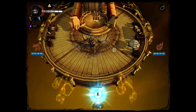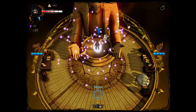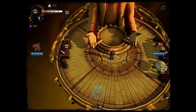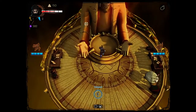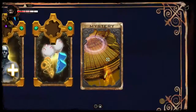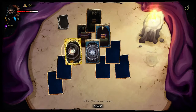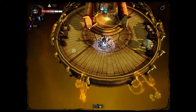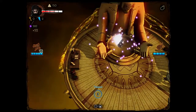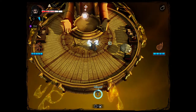Using that key has now unlocked me some extra treasure, which is a lot of mana — that's a kind of cash you spend on certain things like skill upgrades when you're allowed to. I can also unlock this mystery card, which will be the same sort of thing. This has given me something special on my primary attack, plus some health and a load of mana as well.